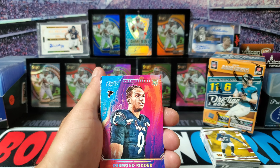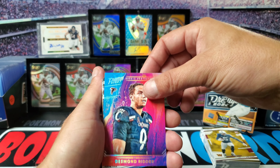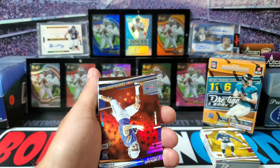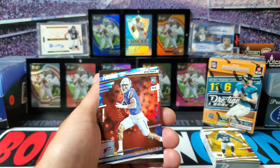Here's our first insert - that's a pretty cool one, Rookie Portraits Desmond Ridder. I'll take that. We got our first astral parallel, this could be Khalil Shakir.